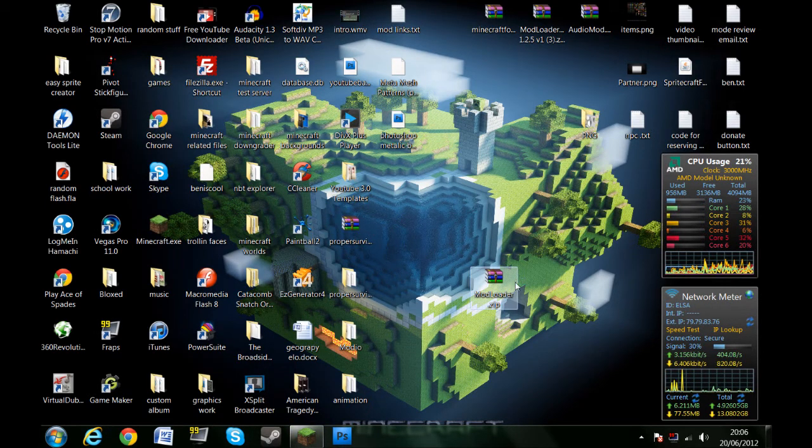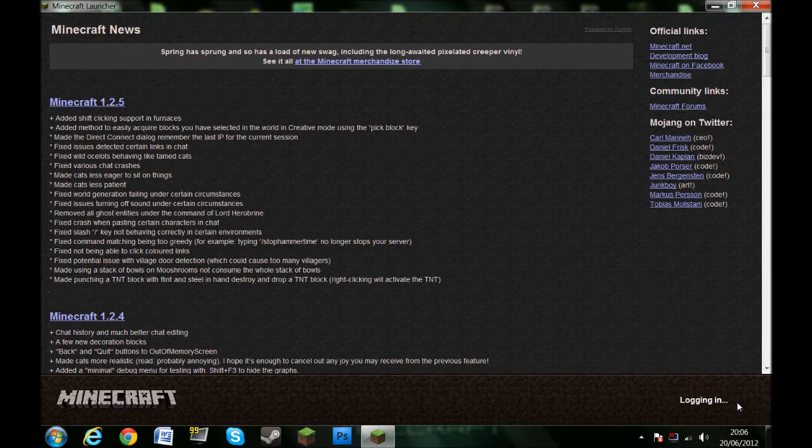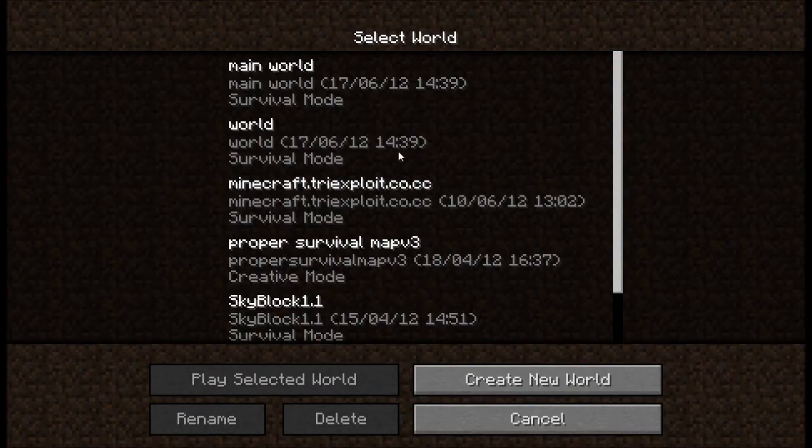After you've done all that, just open up Minecraft, open it up, hit login. Go into your survival world or whichever world you want to use. I advise backing up your world to avoid corruption, since this mod may possibly corrupt your worlds.